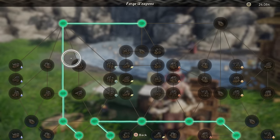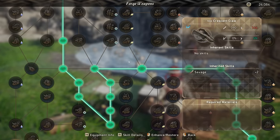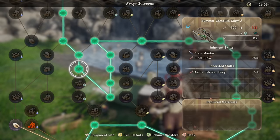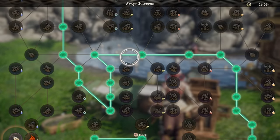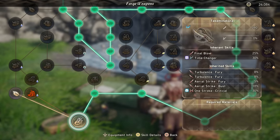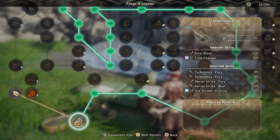From the start you're going to shoot left and drop on down. From Claw of Nature Splendors 2, we dip down here to pick up Aerial Strike Bust, then go down to pick up Aerial Strike Fury, cut across, and come back up to get One Stroke Critical. From here we shoot all the way over to the right and drop down just to pick up Turbulence Fury, then make our way to the final boss to have Double Turbulence Fury, Aerial Strike Fury, Bust, and One Stroke Critical.